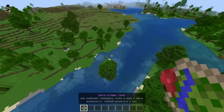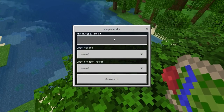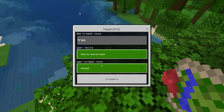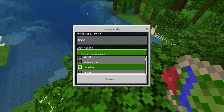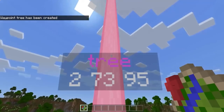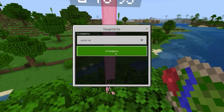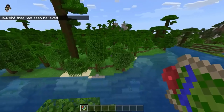Creating waypoints is super fast. You need the special item, which you can craft for survival. The interface is beautiful — click Add, name the point, choose the text color like light purple, and choose the color of the waypoint beacon. I chose pink, and now a pink lighthouse appears. You can also delete points by clicking Eliminate and selecting what to delete. It's as simple as possible.